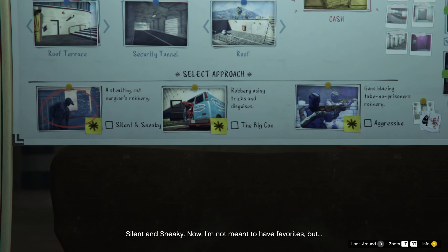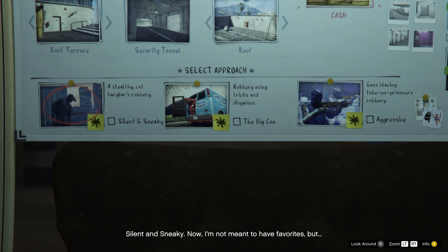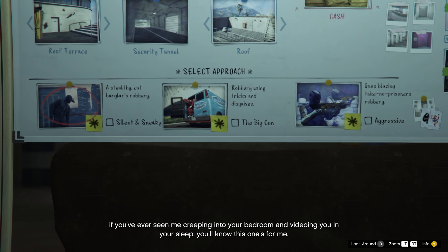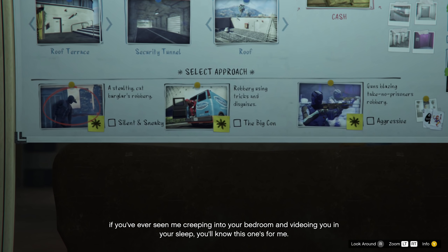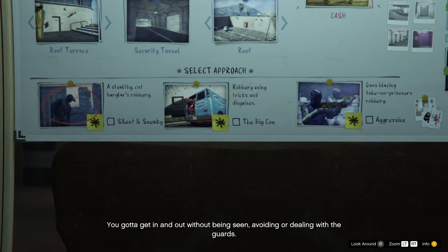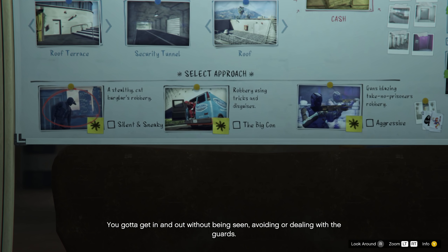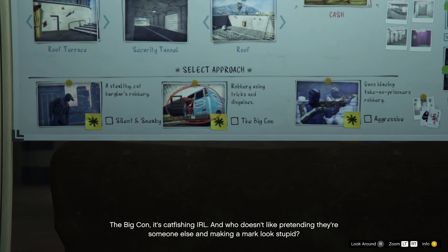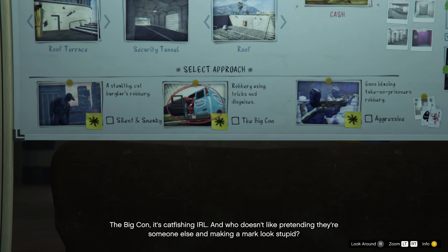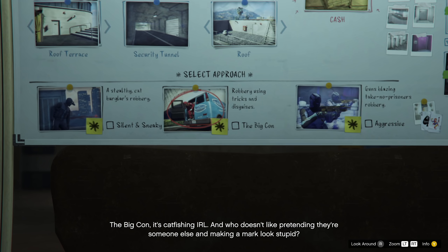Something that is optional but I do recommend is purchasing the casino model, door security, and vault door. It is a little bit expensive, but this will give you the ability to practice on them so that when you get to the real thing, you'll be good to go. The casino model also helps for finding all the access points in case you're having trouble locating them yourself.